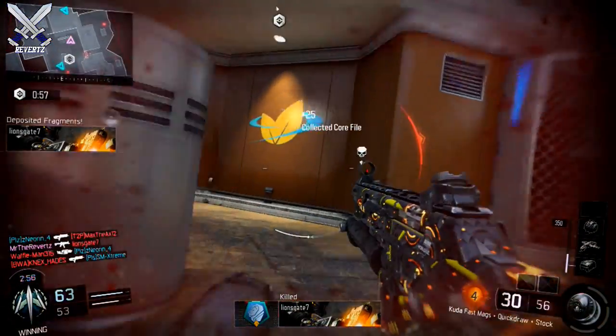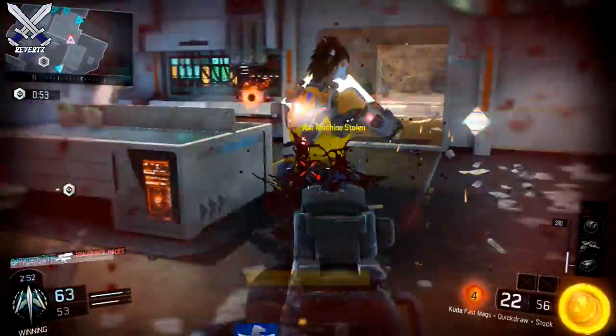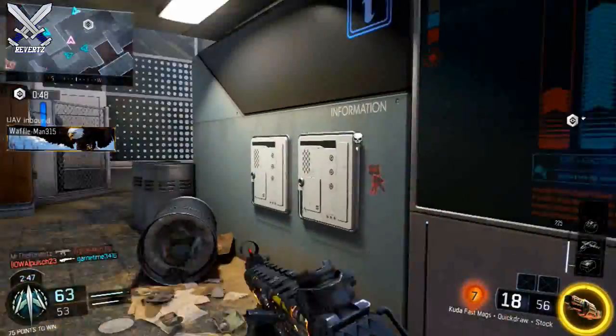You should also use every specialist weapon you have except the Hives, because the Hives won't get you that many kills as the Ripper or the Purifier. Also, if you're going to be using Black Jack and you kill someone that's using their specialist weapon, then you can take their weapon as well.